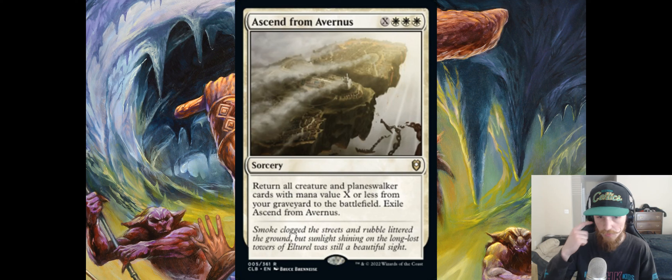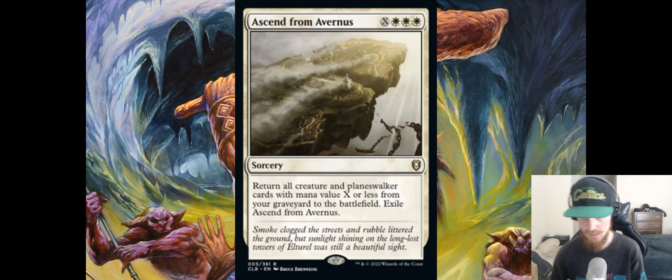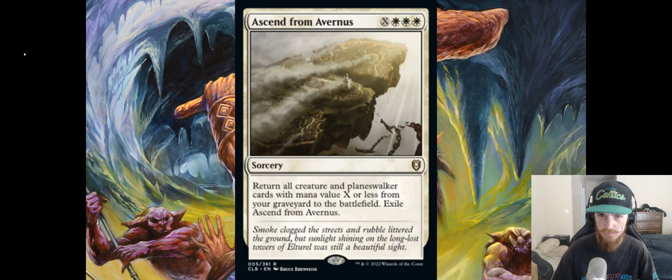Ascend to Avernus — X white white white, sorcery. Return all creature and planeswalker cards with mana value X or less from your graveyard to the battlefield, then exile Ascend from Avernus. We've had effects similar to this for a while, but never worded in this way. Usually it's two mana X and you return a creature of a particular CMC — Rally the Ancestors comes to mind. But this one lets you get all of them that are X or less, and it gets planeswalkers. I think this card is actually very good. Some people will sleep on it because it reads like other cards that haven't been impressive, but this one has the right extra words to make it good.